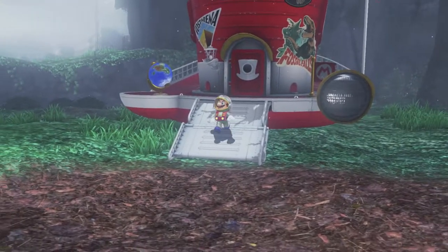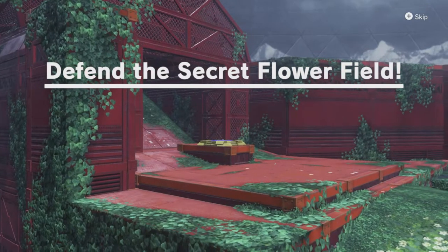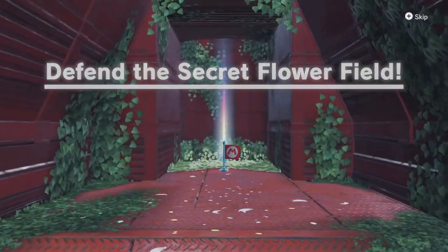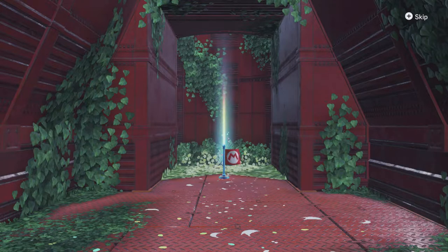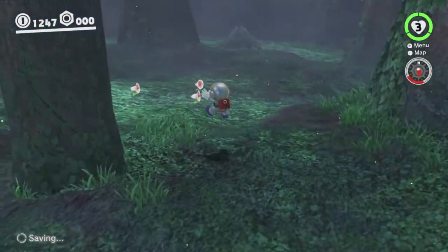Here's Mario in his little space outfit. So yeah, defend the secret flower field — you have to use an uproot to fight the boss. I believe it's mandatory. So we're gonna head over there. First though, we're just gonna head over here because there's a couple of things I want to check out.